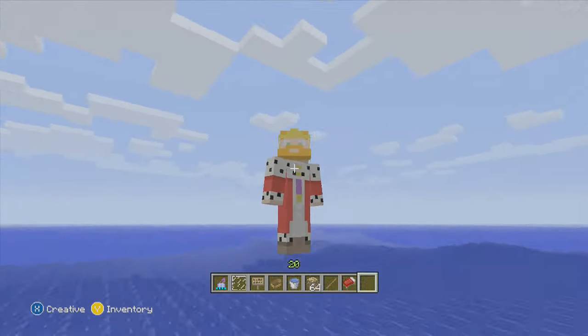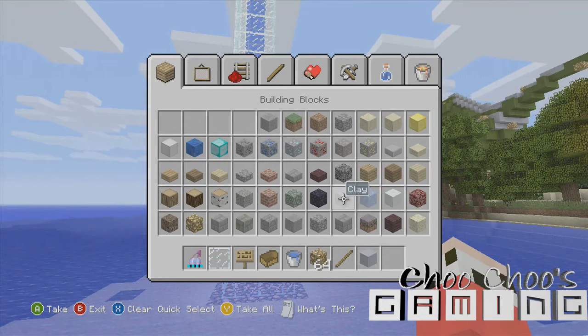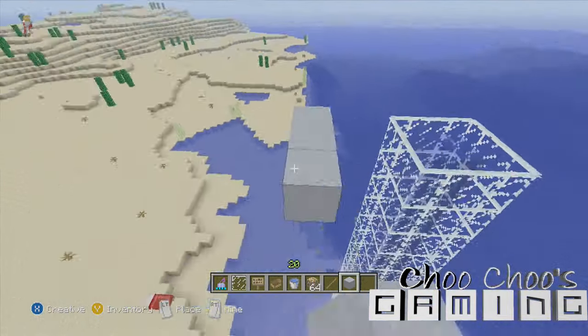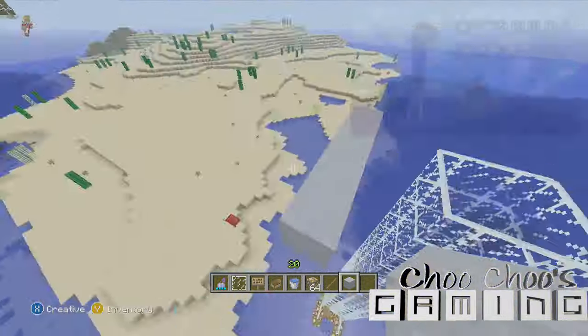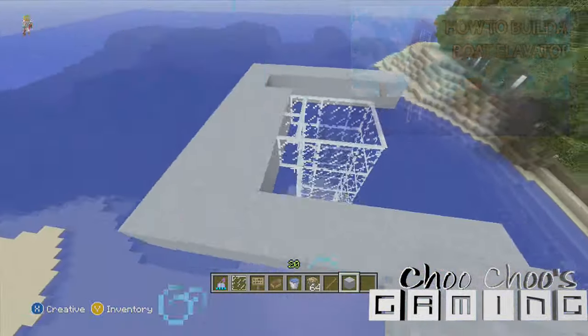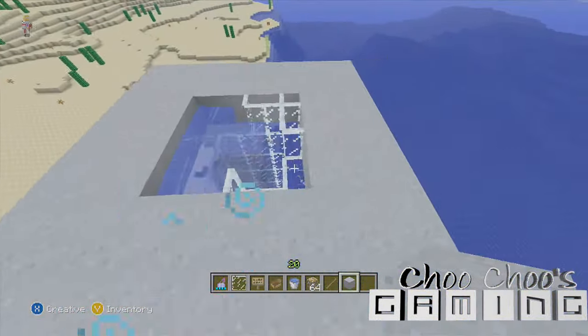How to build a Boat Elevator. First things first, you need to get some core items. I have a previous tutorial — click on screen now — for how to do a boat elevator, also known as a water lift, for boats or whatever. First things first, you're just going to do a bit of a base.